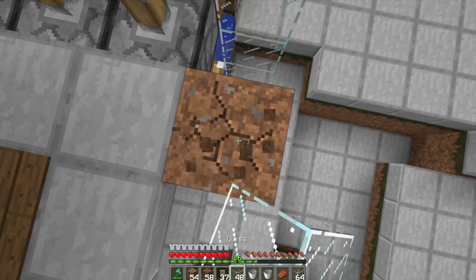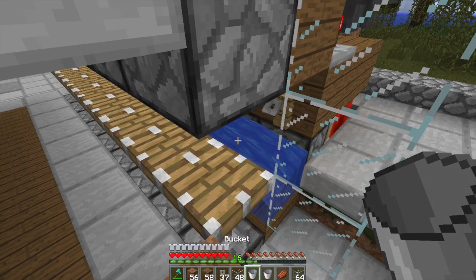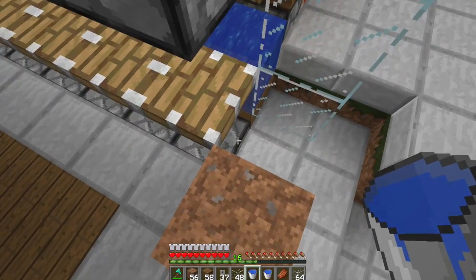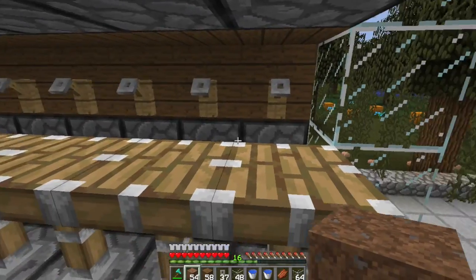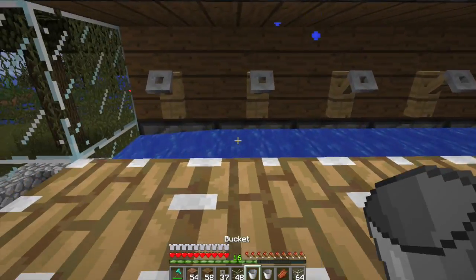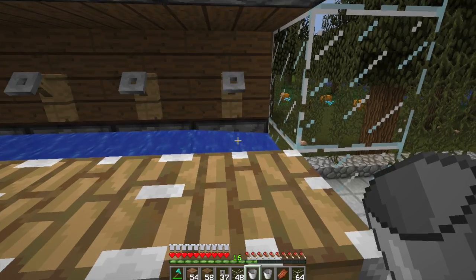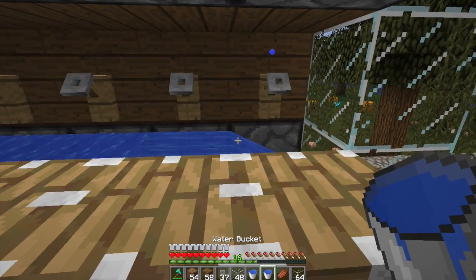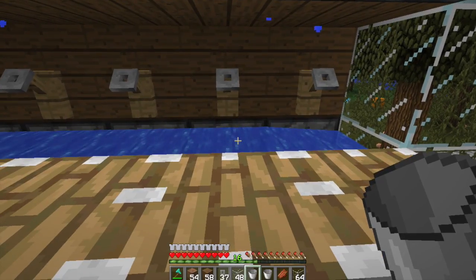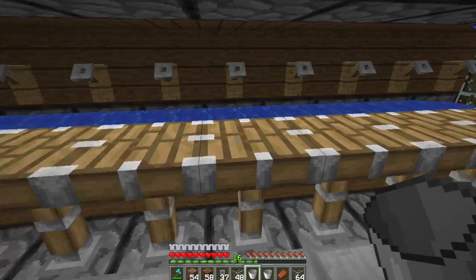I need two buckets of water to do this. For those of you who don't know, to make an infinite water source all you need is two water buckets and three blocks. You put one bucket here and a water source here, and it'll fill in the middle one for you. So you don't need to constantly be getting more water — you can just make yourself a really small infinite water source. That's a pretty nice mechanic.